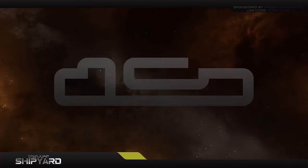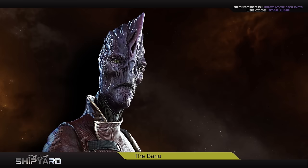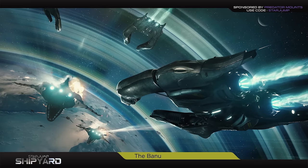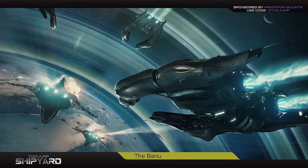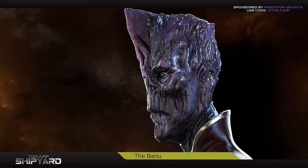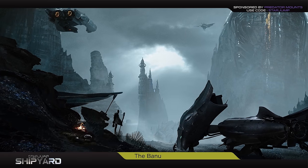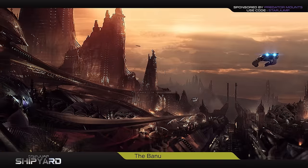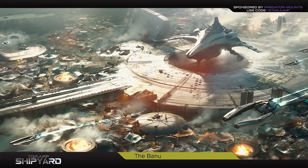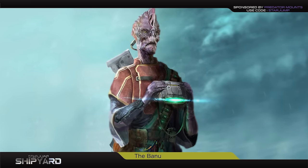Before we delve into the details of the Merchantman, let's briefly discuss the alien race behind the ship, the Banu. The Banu are a key alien race in the Star Citizen universe — a space-faring civilization and the first extrasolar civilization to make contact with humans. They are capable of quantum travel, traversing jump points, and even terraforming planets. They are renowned for their mercantile prowess, maintaining peaceful trade partnerships with all known space-faring civilizations, even the Vanduul. The Banu Protectorate has fostered a strong economic-driven relationship with the UEE, further solidifying their ties through cultural exchange.